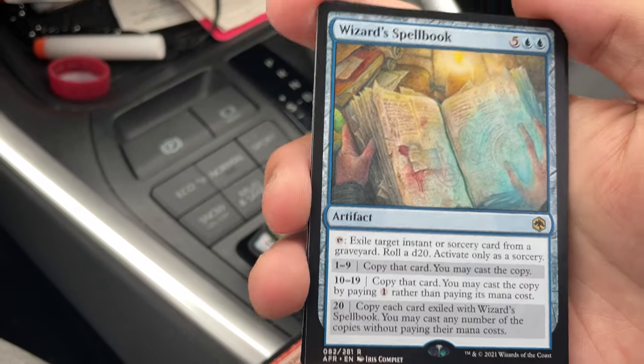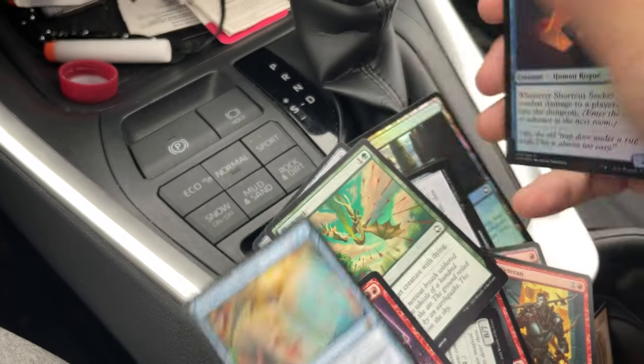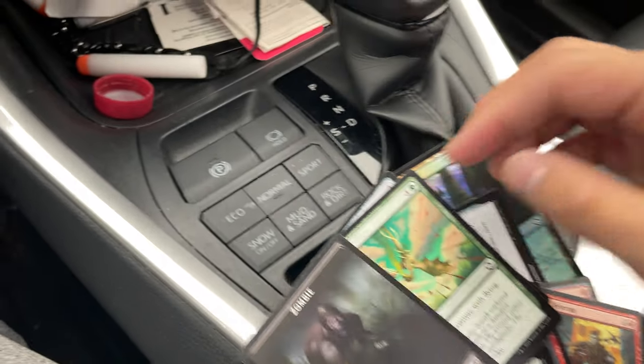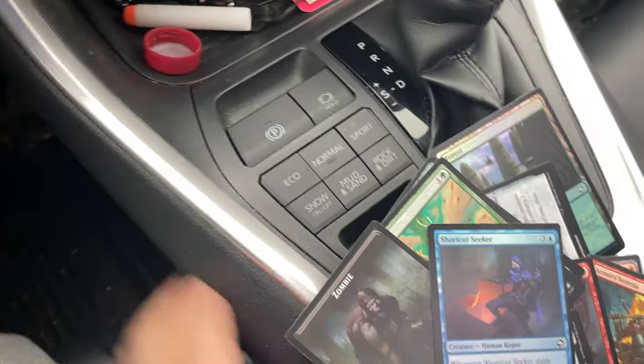We're getting closer to — oh, and there's a rare. Wizard Spellbook. I don't like that. That was a bad rare. Foil Shortcut Secret. It was so bad I actually dropped it. This was probably one of the worst packs ever created. It was so bad I actually lost the Wizard Spellbook.